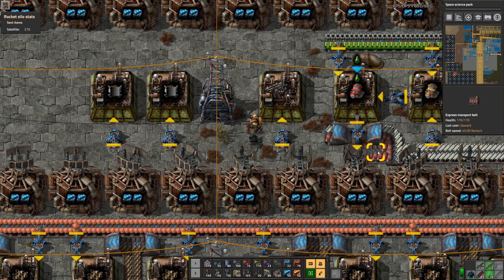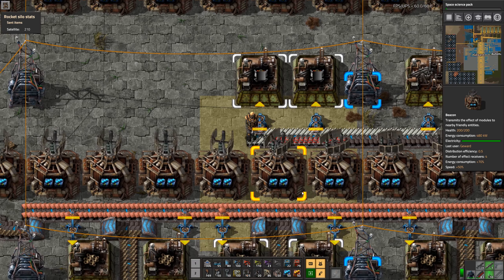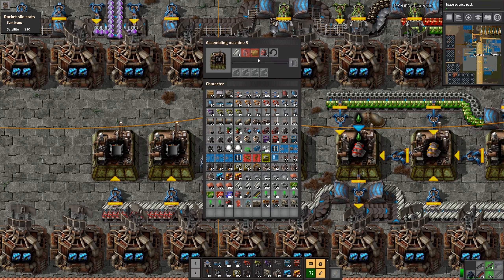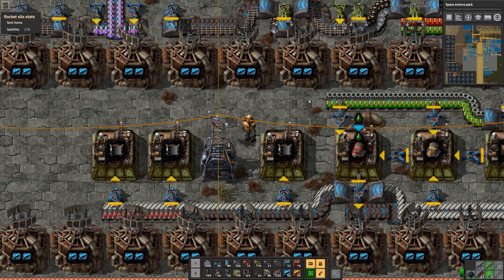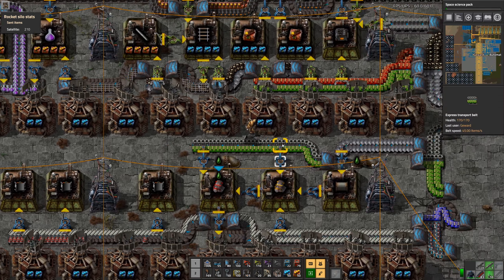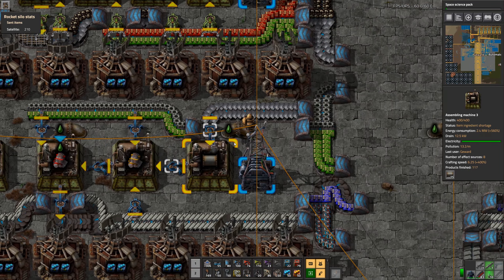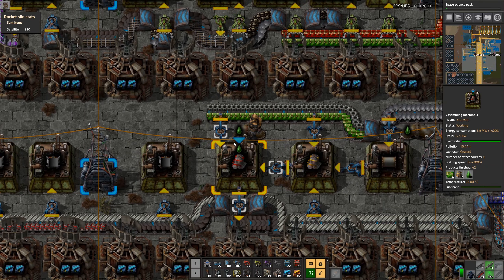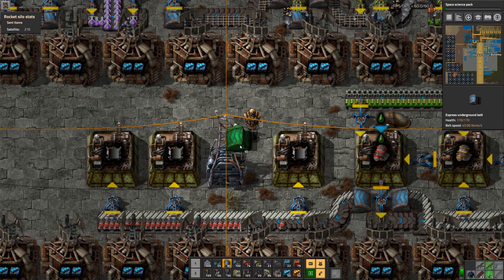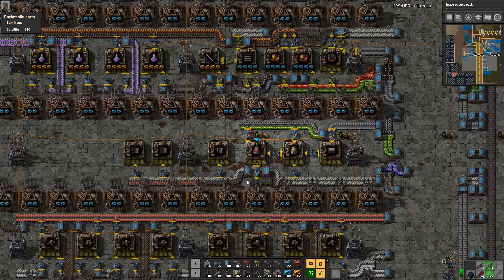So let's do this so we already have the space to do some weird stuff. This should work in theory — still need some electric engines. How about the gears? We don't need the gears really anymore. We could theoretically get the electronic circuits and the batteries onto one belt, but then this setup up here doesn't work anymore, so we really have no other choice.